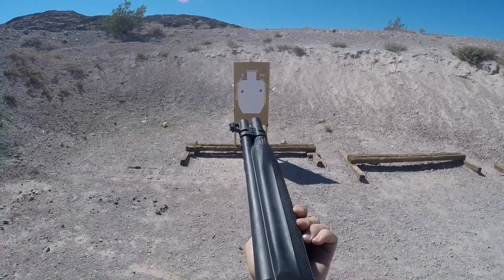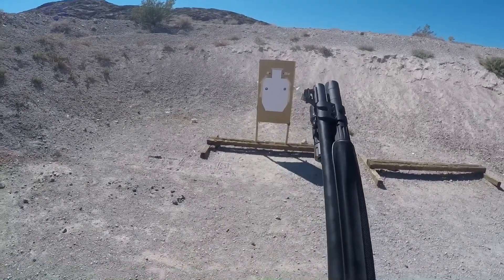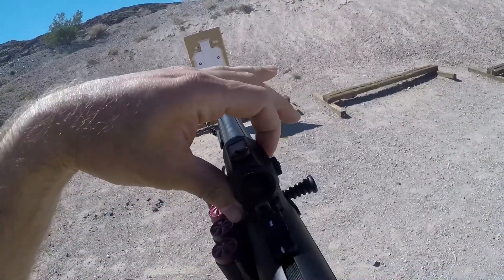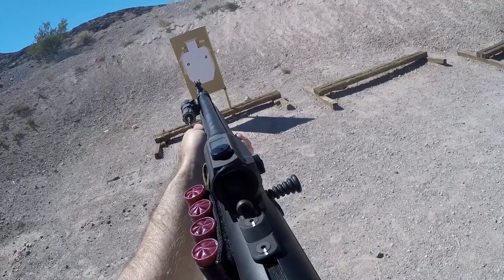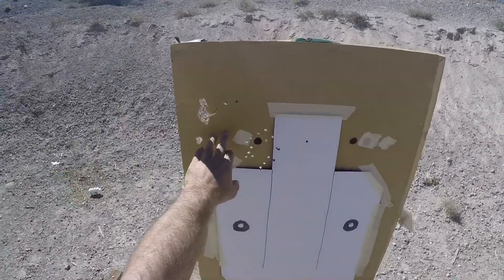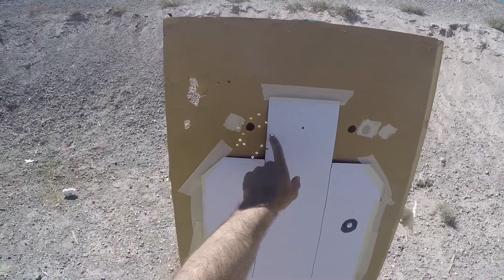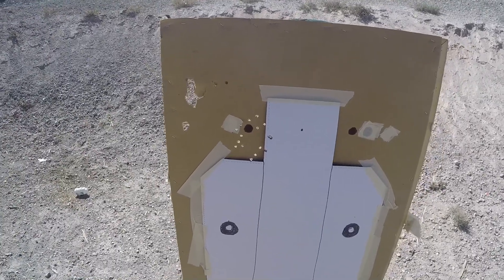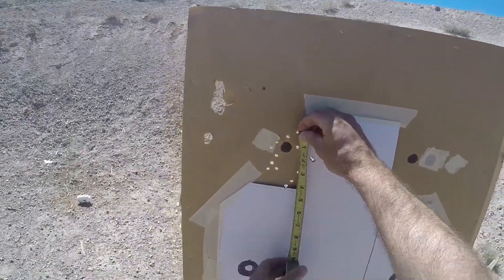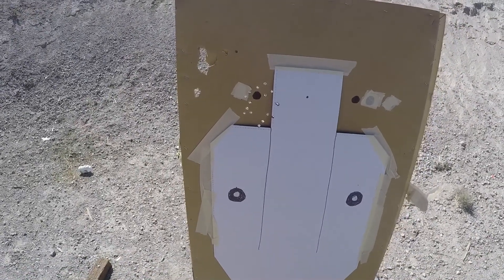Alright, we're five yards away with our number one buck loaded in our Beretta 1301 Tactical with the standard barrel. We're aiming at the dot on the left and firing. The spread was about the size of a fist. We did have one, two, three pellets strike the edge of the target, but those are pretty far out on the edge — whether that would have given us the desired effect is not entirely sure. We're looking at about a four-inch spread, a little less than one inch per yard thus far.